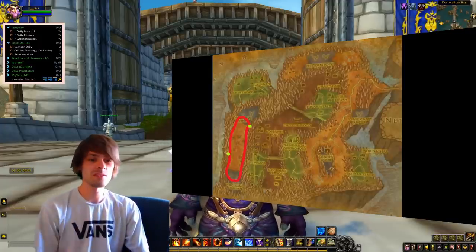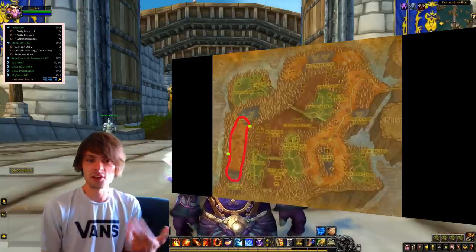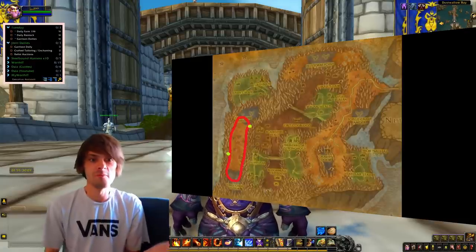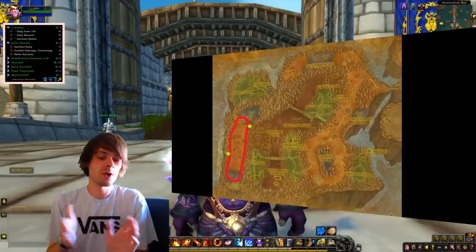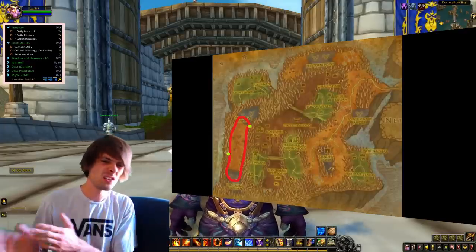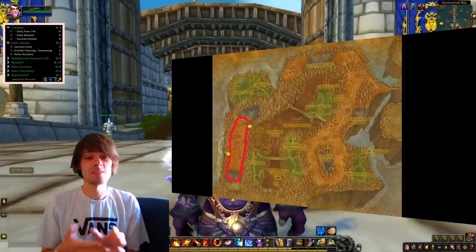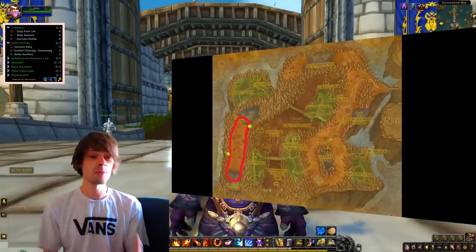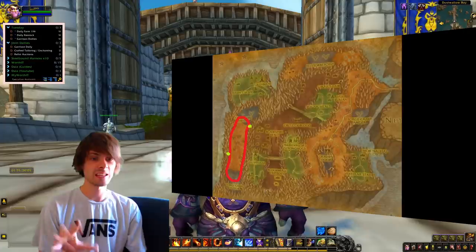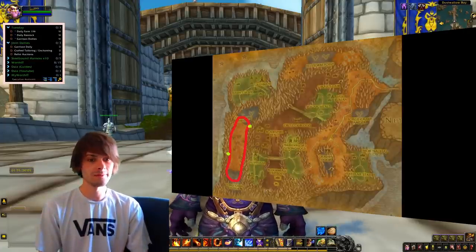A lot of people bypass this farm because it just takes a lot of work, and that is where the gold per hour comes from. The gold for these items is quite high because they're only from this type of farm. If you're willing to put in the time and effort to get the cloak, the weapon, or the other items — the trinkets aren't that great — you'll also be opening transmog items which fetch a high amount of gold on the auction house as they are unique to that farm.